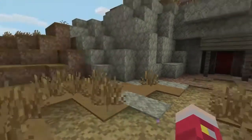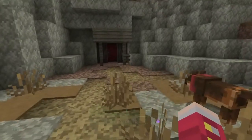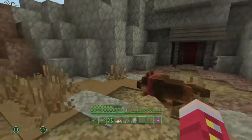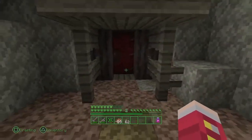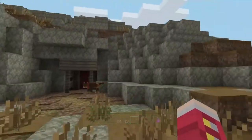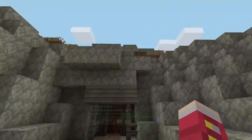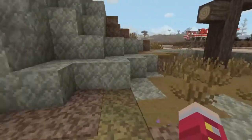I was thinking about going to that tower over there, but I found this doorway and I have a feeling I know what this is — I'm sure a lot of you do as well. Let's get rid of those doors. I reckon this is Vault 101, because in Fallout 3 you come out of Vault 101 which is in this kind of area.